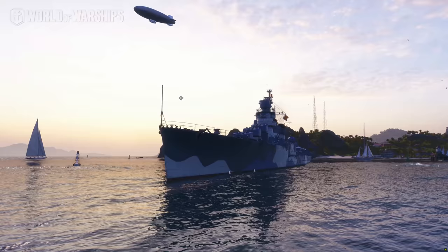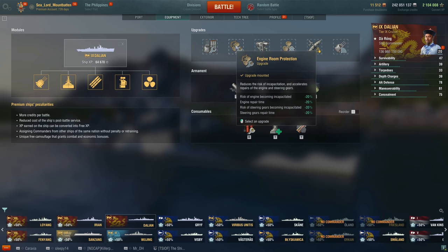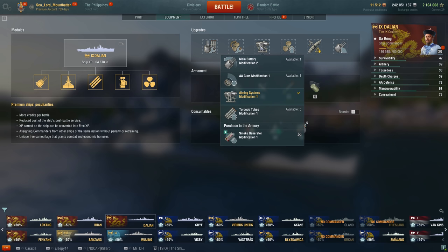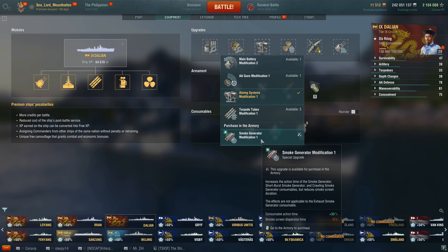For my module build: Main Armaments Mod 1 to decrease the chance of main battery guns getting knocked out. Engine Room Protection because having no engine in a light cruiser is a death sentence — the only other option is Damage Control Mod 1, but this ship has cruiser burn time so there's no point. Then Aiming Systems Mod 1 — Main Battery Mod 2 isn't needed since turret rotation is already quick enough. Then Enemy Systems Mod 1 for slot 4 — you're a gun cruiser, not a torpedo cruiser.